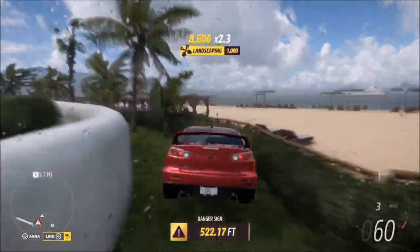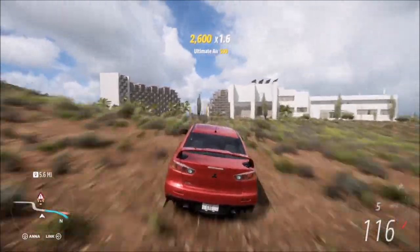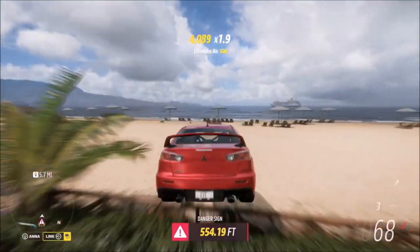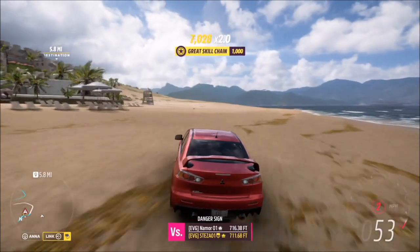Sometimes you can hit that tree and the landing might be a bit awkward, but all in all it's actually the easiest danger sign to use in the entire game as far as I'm concerned. It also has the lowest three-star score in the game, so it's super easy to do. A little tune on your car and you'll be good to go.